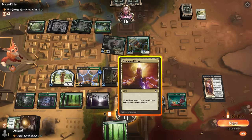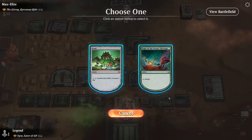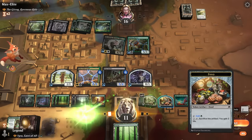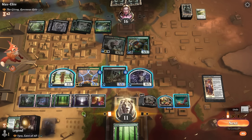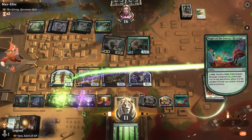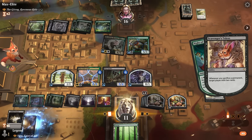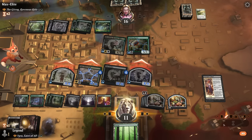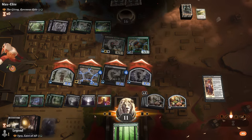Let's go for it — probably want to tap these for mana, maybe leaving one food available in case I want to sacrifice it some other way. Mill myself and attack. And that'll do it. Sweet, on to the next one.